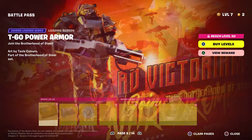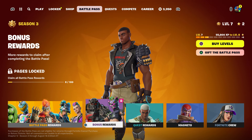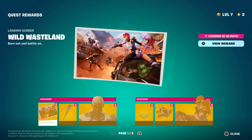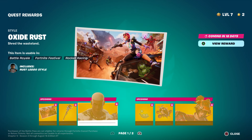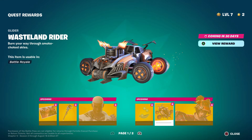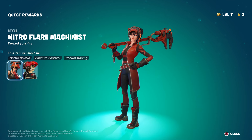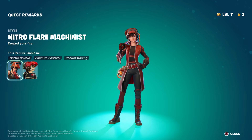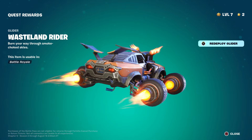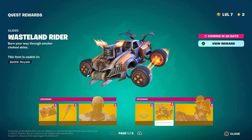You also unlock the second style from her, which is pretty cool — I kind of like the second style better than the first one. She does have another style, and for that one you need to unlock her style first, then you'll have the quest rewards. Once you have the quest reward, you have 30 days — within those 30 days you'll basically unlock the car, which is a flying vehicle glider that's pretty cool, and also the third style from her, which is amazing.